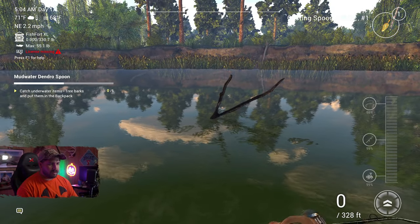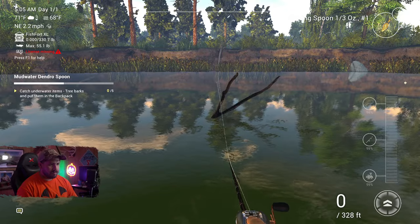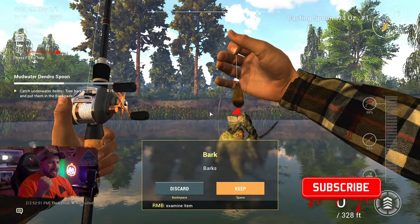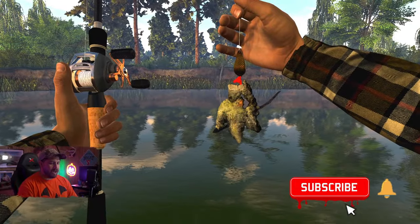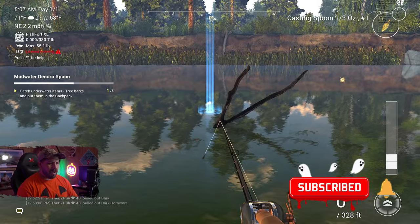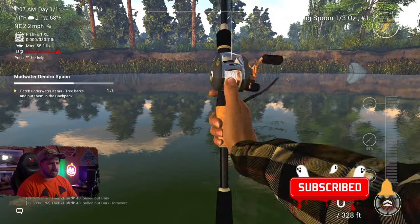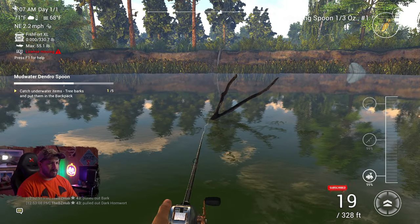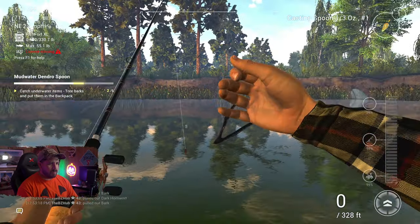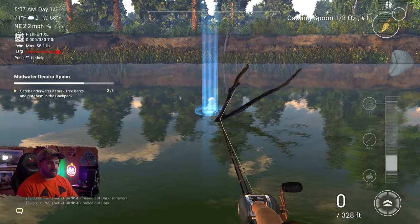The better you can get it landing right behind the stick so your initial cast goes straight into it, the better. There we go — one bark down! One of the downsides of this particular spot is that the log is surrounded by weeds, so you can sometimes snag weeds instead of bark. But otherwise the bark comes pretty quickly.